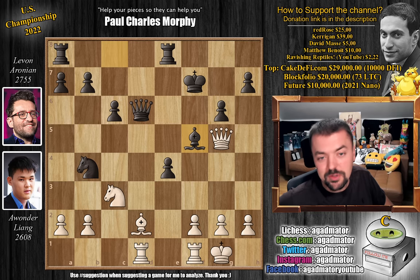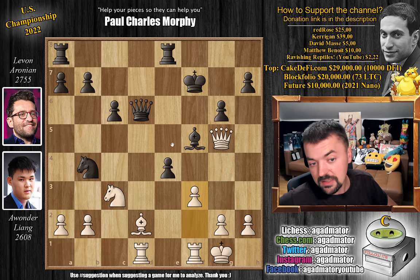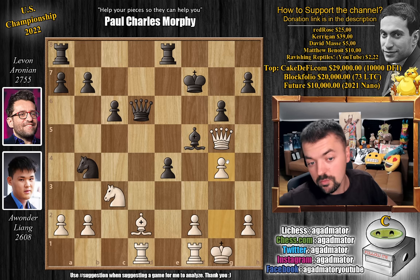For those of you who were able to do it, congratulations on spotting either of the two ideas. One is f3, one is g4. F3 can be played simply to open up the f-file, and black would have to capture - otherwise just captures will win the game. So let's say captures, captures, and then g4 is coming. There's really not much you can do about this. But instead, g4 was played.